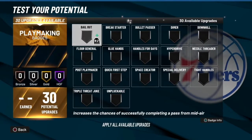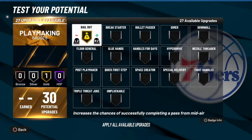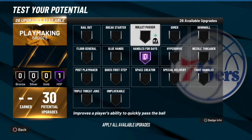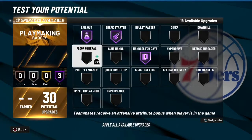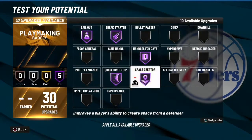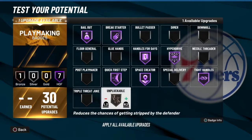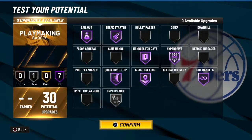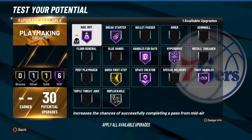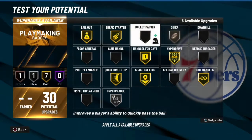For playmaking: bailout is a good one to have. Handles for days — you need that because you're gonna be going crazy. Break starter, bailout, floor general is cool, quick first step, space creator because you're gonna be dribbling and all that. Hyperdrive is good too, and unpluggable is cool. You don't need to do all hall of fame on these — you could do diamond. Dimer is good.